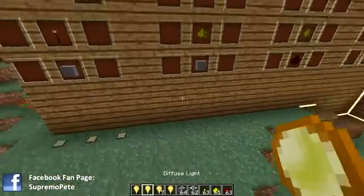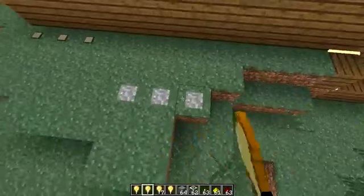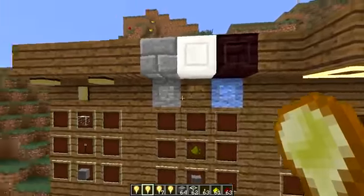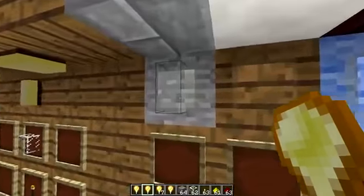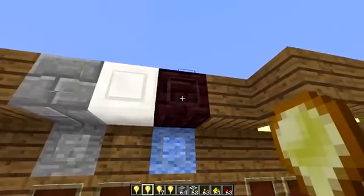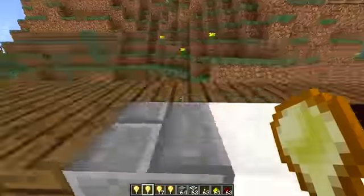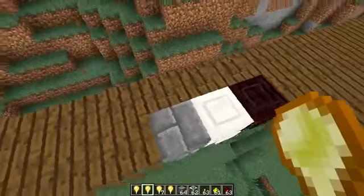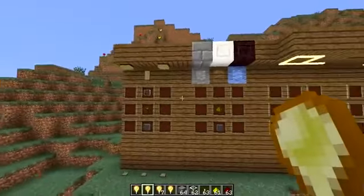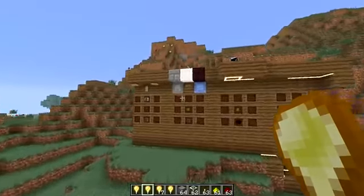If you put it on the ground it doesn't work too well — it shows the stone texture on grass. But in general, there are some bugs, and they will blend in with the block you put them on. We've got one on stone, one on wood, one on wool, one on an iron block, one on stone brick, and they blend in and give off some light. There were a couple of bugs that will probably be fixed, but if you want lights that don't stand out too much, you can put them on any block and they will light up the area.